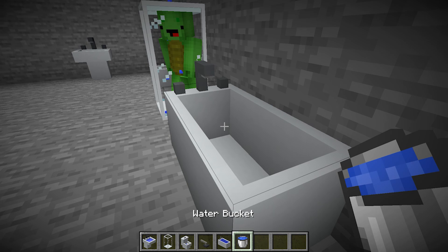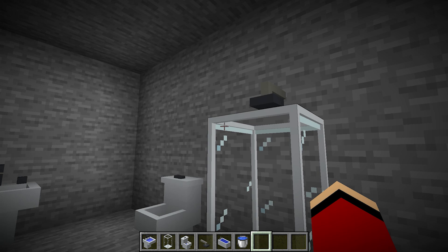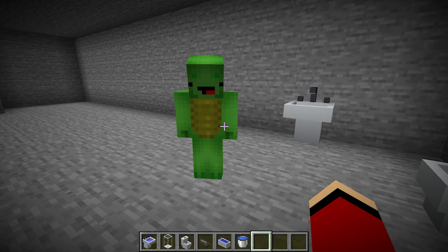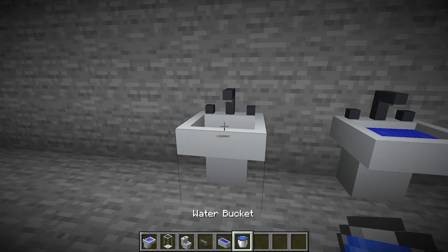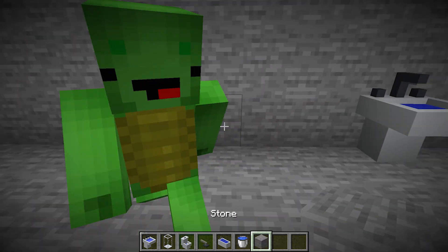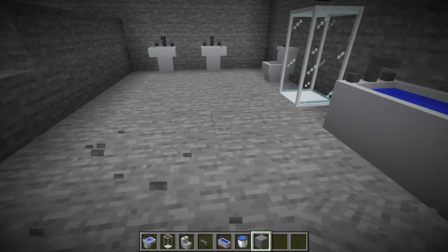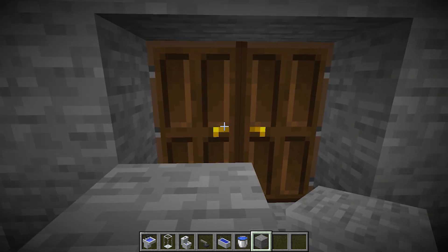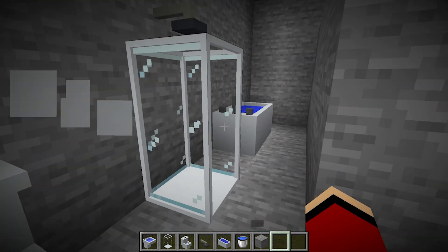Let's have our bathtub next to the shower stall. This has running water — now we can take showers. Let's add another sink. Now we need to separate the bathroom from the rest of the shelter. That's the bathroom — it has a toilet and a bathing area.